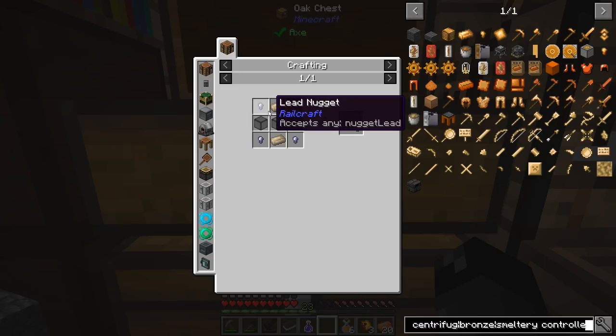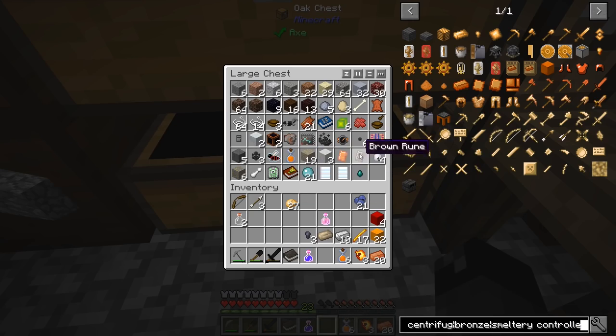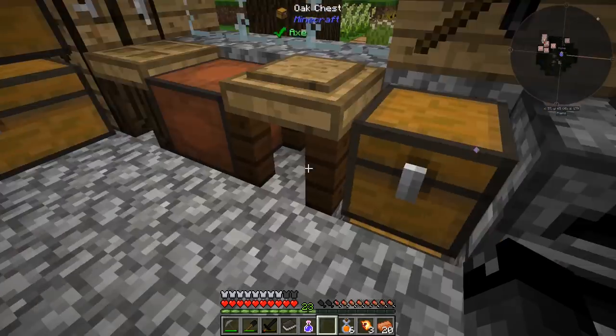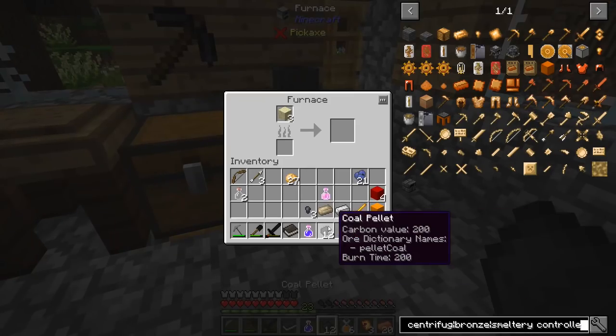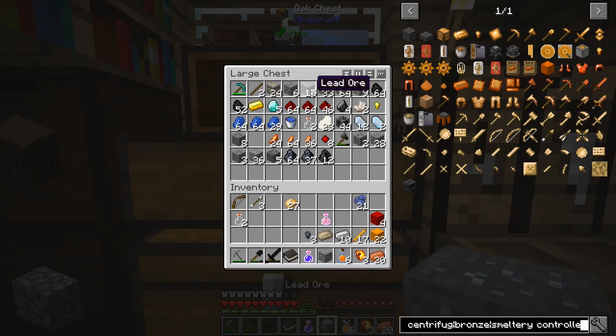The mixer centrifuge needs an item pipe: four lead nuggets, two of these bricks, and three glass. We do have sand, so we can make glass. We'll use coal pellets to melt things down. We're also going to need to melt down a little bit of lead — we do have some lead ore here.